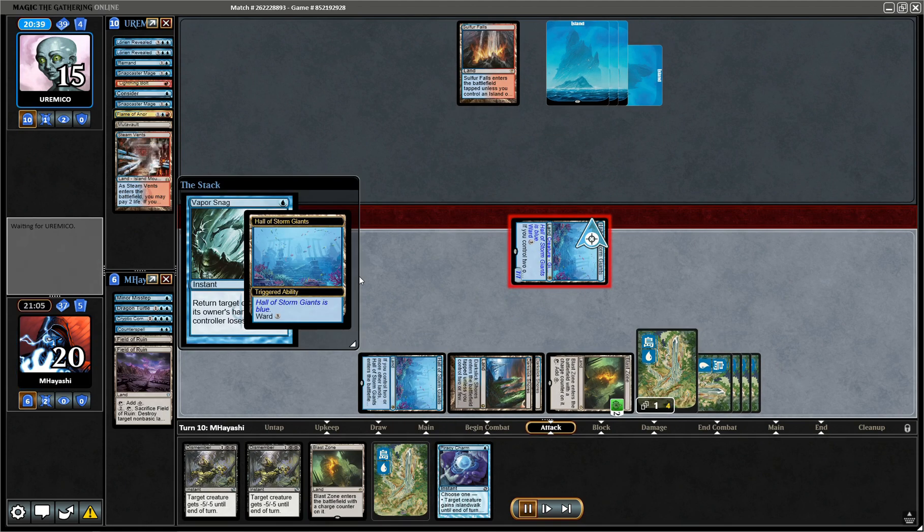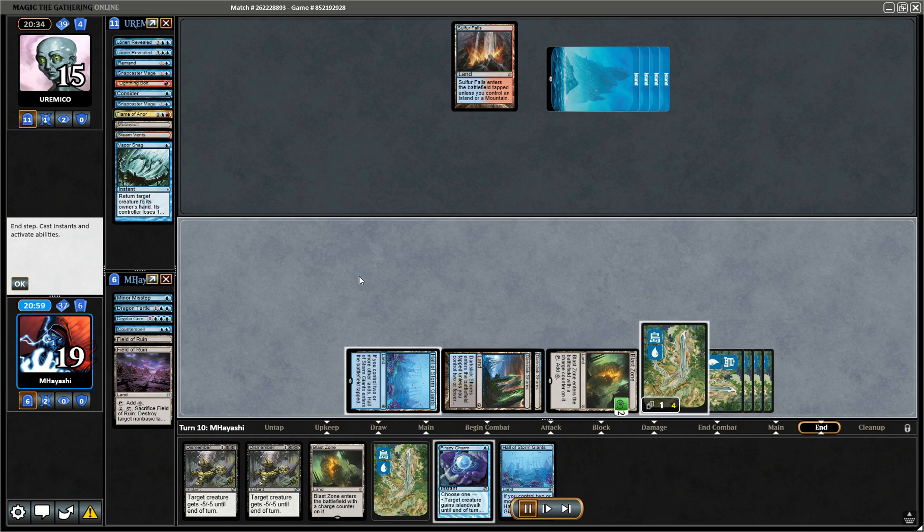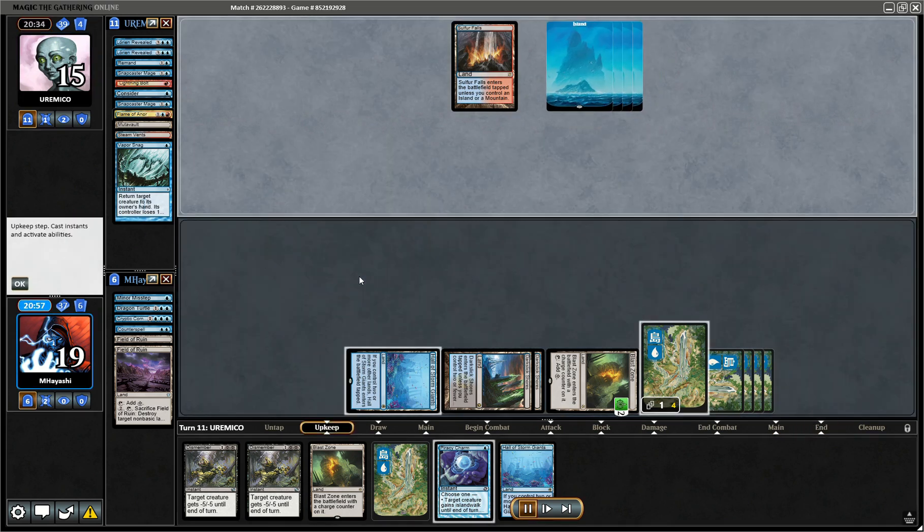Silver Falls is not a usual Murktide card, Vapor Snag is extremely unusual too — we're starting to wonder if this is really Murktide. If it's not Murktide we could serve back with the Hall.